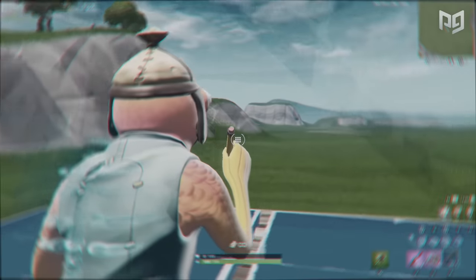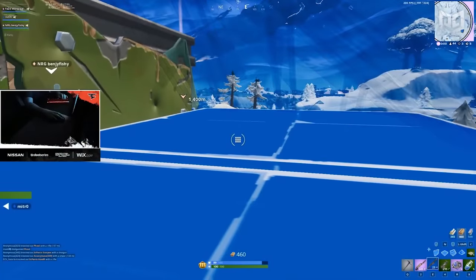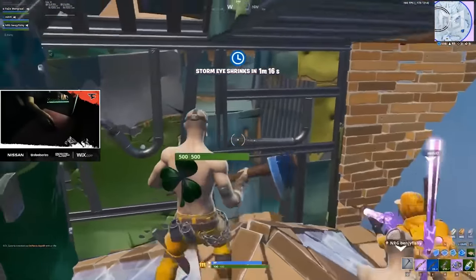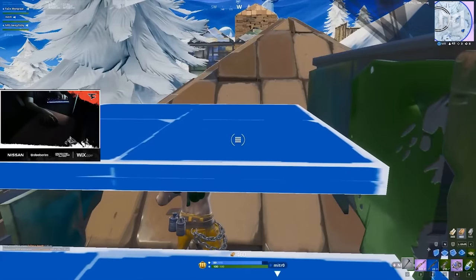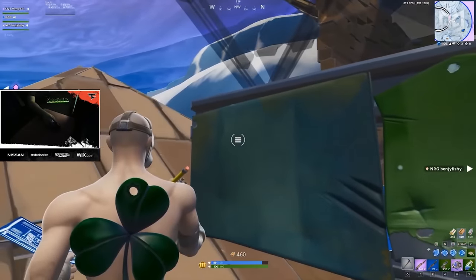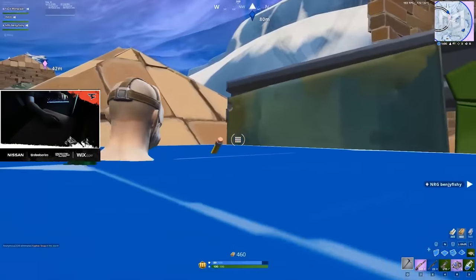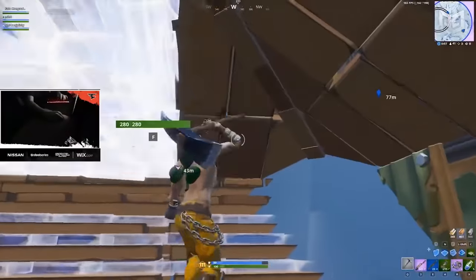Hold on to the edge of your pyramid and you now have a fully protected 360-degree view of your surroundings. It's worth noting that if you're low on mats, instead of building an entire 1x1, you can just sit in a cone and wait to make your next move — it only costs one build instead of five or six.